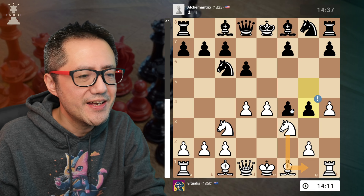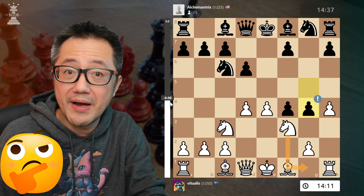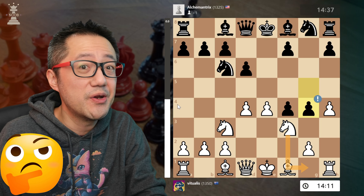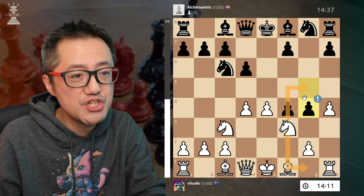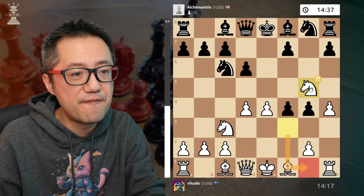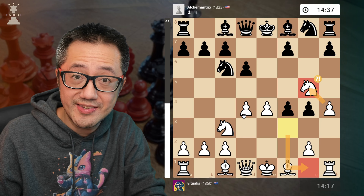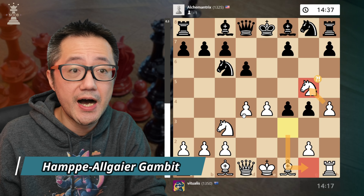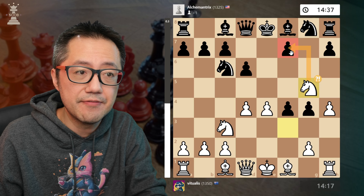Now, Stockfish reckons that Knight retreating back to G1 is best, and we've got basically equality. However, I don't agree that that's the best move. You play this to push the Knight to G5. And this potentially thematic move is what we see in the Hamp Algaia gambit. Basically, we're attacking the pawn on F7.